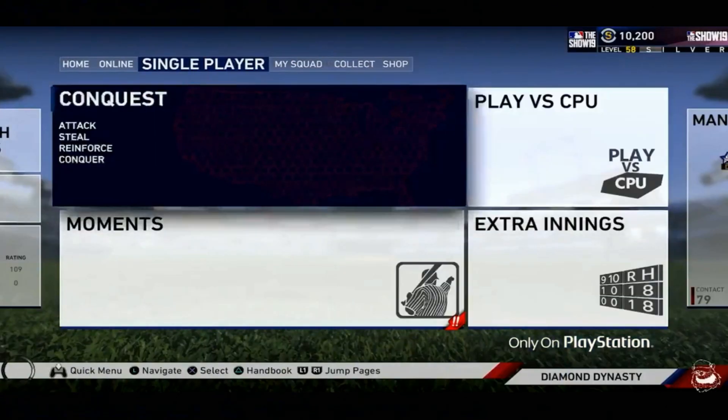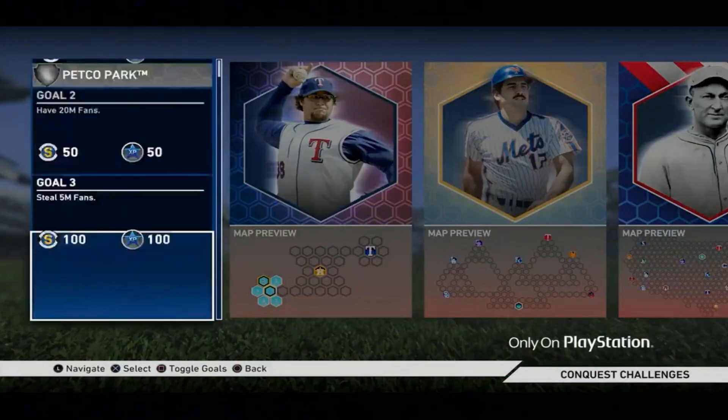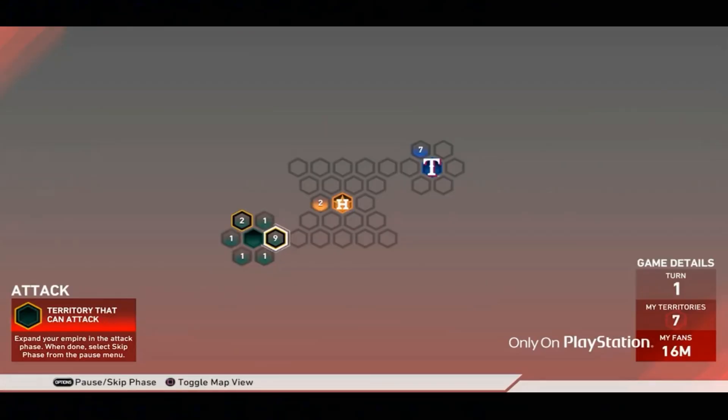Conquest sees a major overhaul, with upgrades including new maps, scenarios, attacking strongholds, and stealing fans. There are also new challenges needing your sharpest skills and strategies.